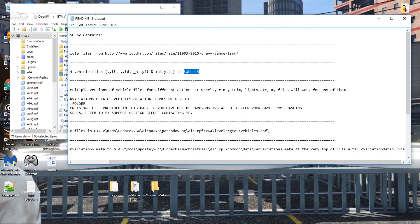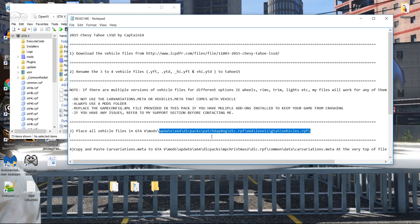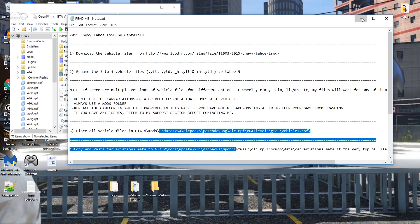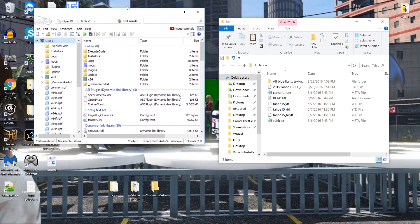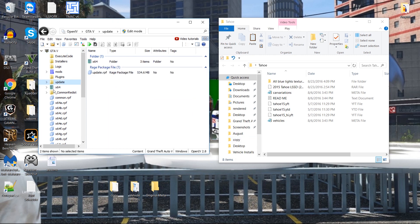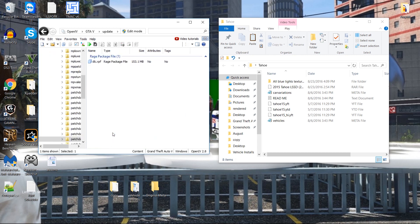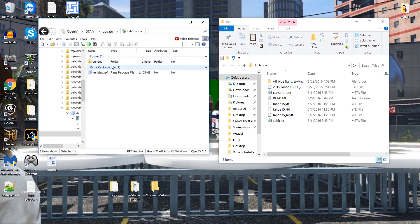I'm gonna stop you right here because the readme says to go to patch day and gives all the information — but don't follow this, because we have a simpler way of doing it. Shout out to RunFromRun's Gaming — he showed me how to do this. It keeps everything in the same patch day. All you do is go to OpenIV, update x64 dlc packs, patch day 9ng, then x64 levels, gta5, vehicle.rpf.